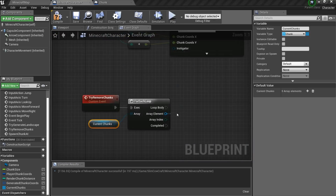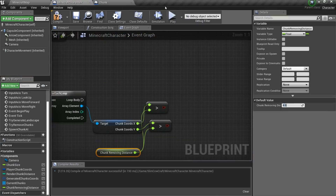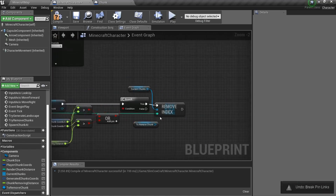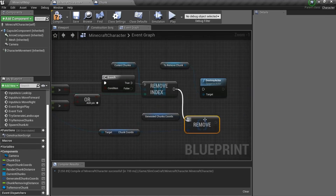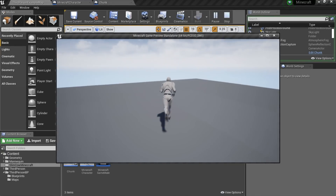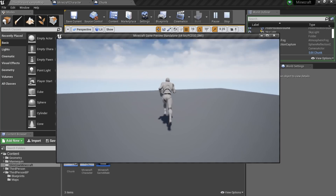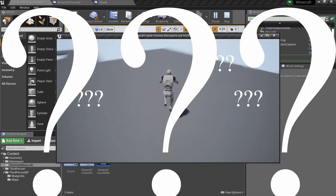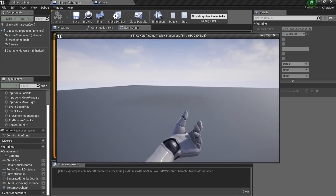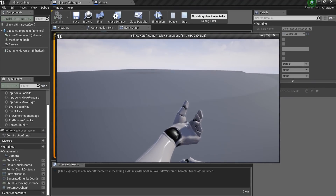Perfect. Now we need to remove old world chunks if we are too far from them. The logic is the same, so it should be easy. Let's test it. Seems it works pretty fine. Okay, it doesn't. Okay, now it really works.